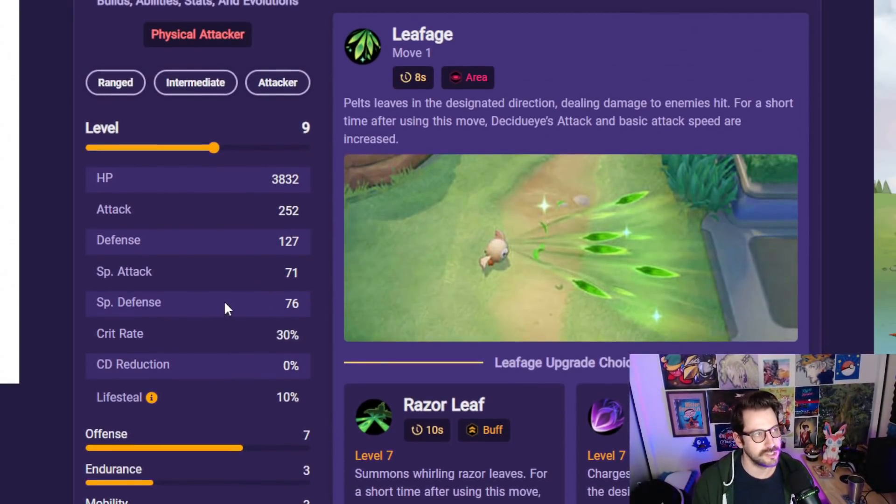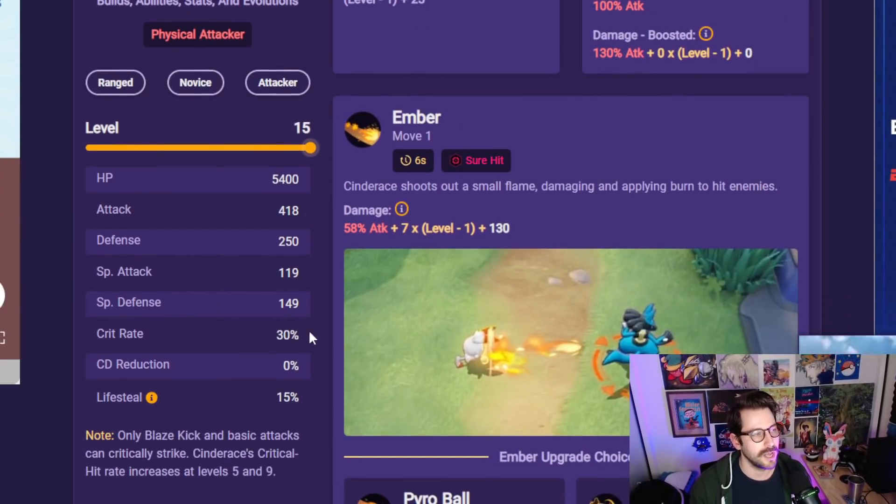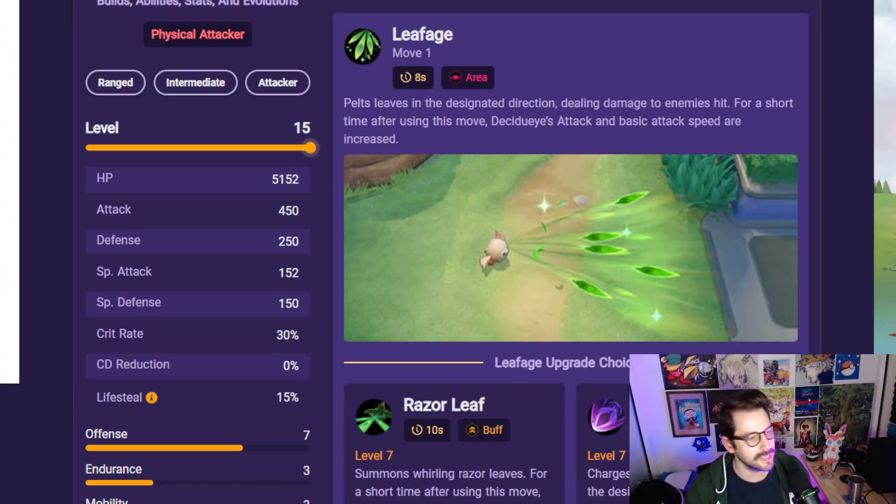I think running a Scope Lens on Decidueye is probably a must. And if you look at these stats at 15, they're actually directly comparable to someone like Greninja — almost identical stats, literally almost identical in every way. Very similar to the Greninja-Ninetales situation we had recently. The stats are very close for Cinderace as well. You could see all three of these Pokemon get 15% life steal and 30% crit rate at level nine. So that's pretty huge. It's going to be Decidueye, Greninja, and Cinderace all kind of fighting for that AD carry position inside of a match.